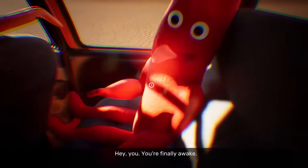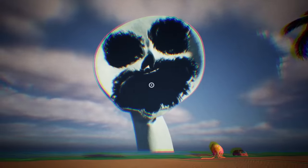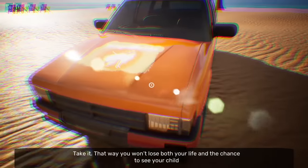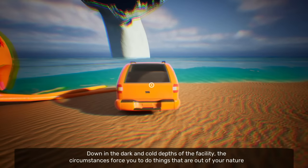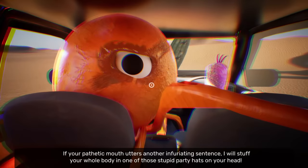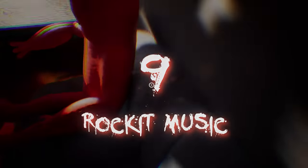On to detail number eight: the Stingermobile. Remember all those times that big Stinger Flynn took us into his dreams and we were in that weird backrooms beach level? An unusual element we kept seeing was this orange car, and what's even more unusual is that the car has a name: the Stingermobile. In the first cut sequence where we enter the dream, if you go up to the car and jump on the roof, you can see the name on the bonnet. Unfortunately the Stingermobile meets its demise because Stinger Flynn sucks at driving — he fully totals it in his own dream.